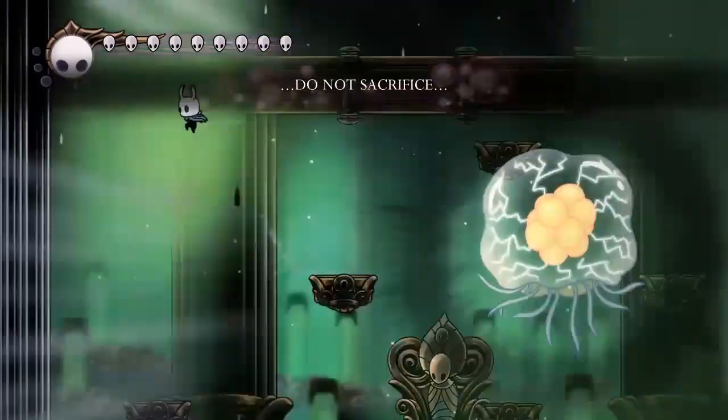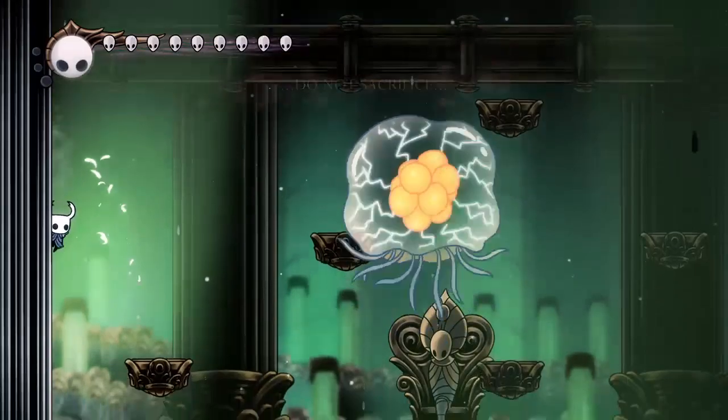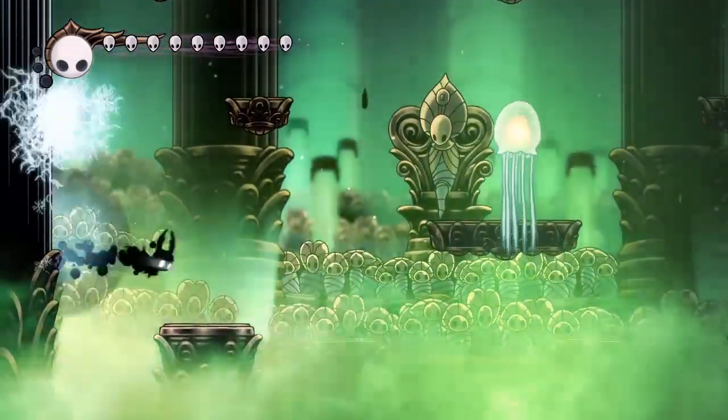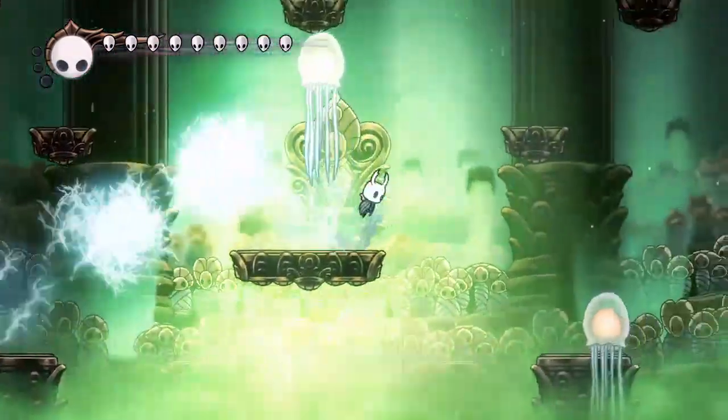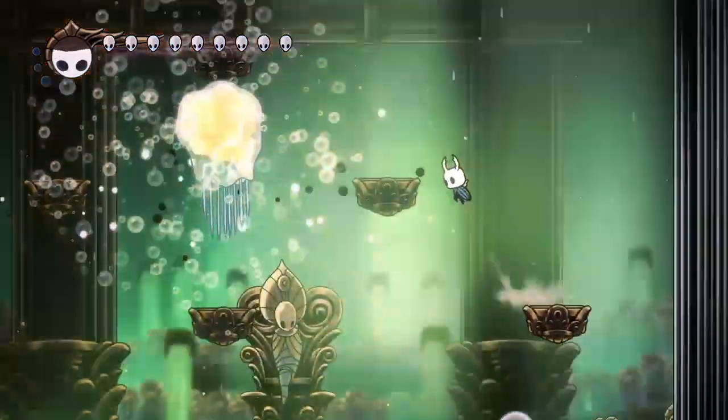Here I get another one. All during this fight, you want to make best friends with the two sidewalls — it's the best place to be for his attacks. For the trail, you just literally slide down the wall and let it follow you, and then you can just go around to the other side.